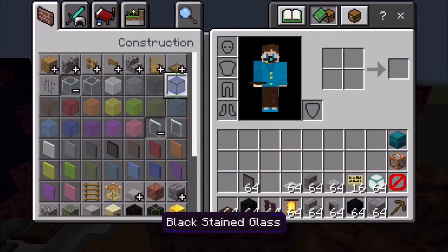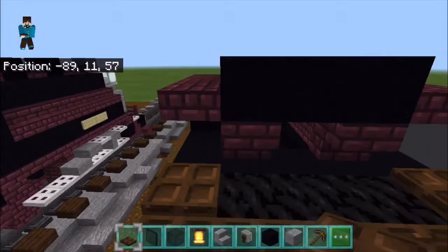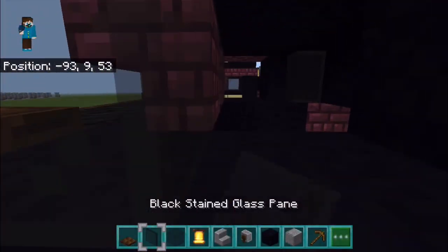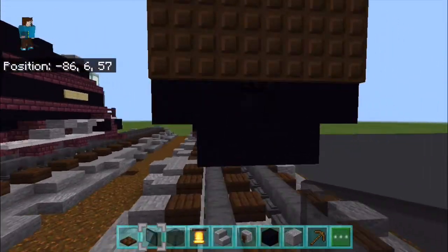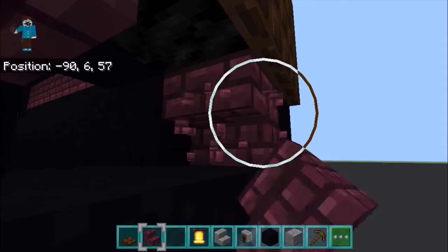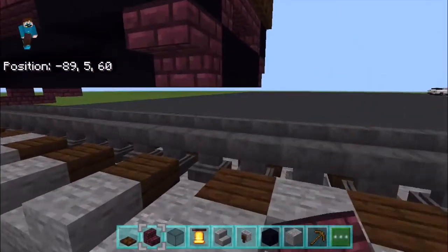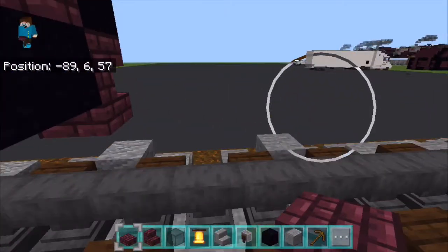Next we'll grab our black stained glass as well as another exterior block — I got rid of them — and slabs, because we're going to need them. We're going to place a black stained glass behind it, and black stained glass panes on both sides. Then under this, which we have not filled in yet, we're going to grab our staircase and place one here, one here, and one here, creating this little U-shape — well, a C-shape I guess. Place two like so, grab a slab, and then place it across the back.